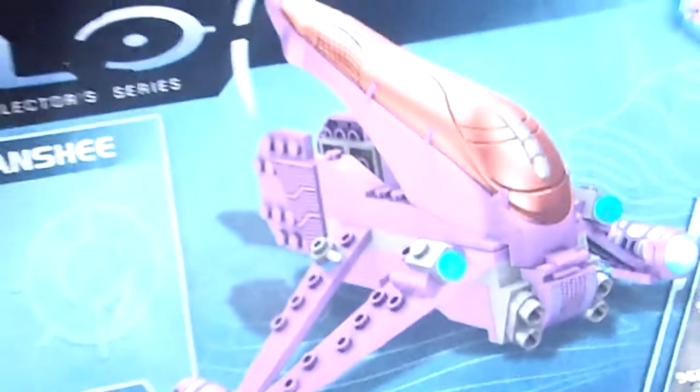I'm just going to show you the instruction manual first. You can see you got the Banshee at the very back, you got the Elite Flight. Overall there's only 12 steps, so it's really fast — actually 13 steps, so you can build the set. Anyway guys, this is set number 96859. Let's get down to business.